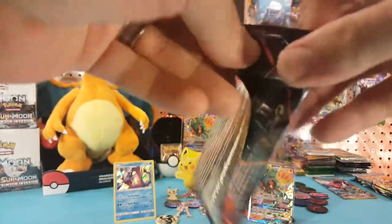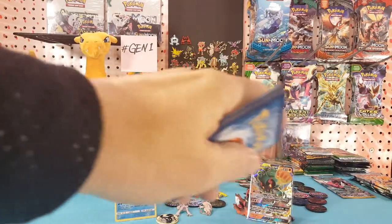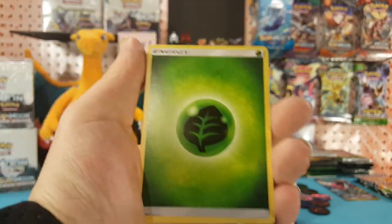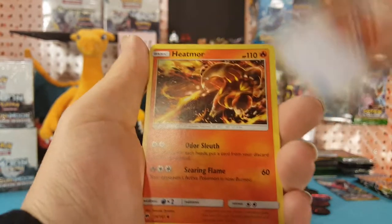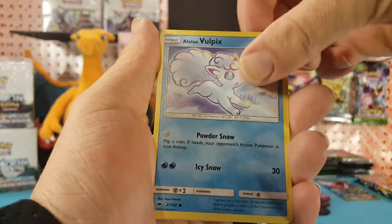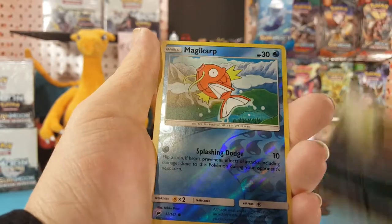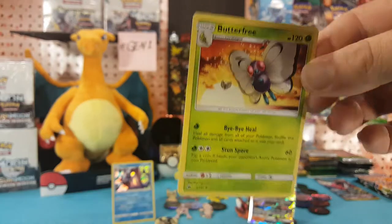Second to last pack here — although I don't know if there really is an efficient way to weigh the packs with sleeves like that. Grass energy, Grass energy, Tormenting Spray, Heatmor, Weakness Policy, Hoothoot, Alolan Vulpix, Ralts, Alolan Grimer, Sneasel. Magikarp is the reverse and Butterfree is our regular rare.